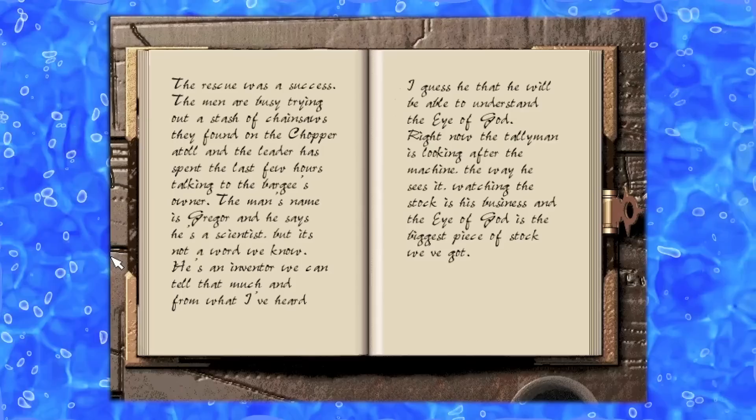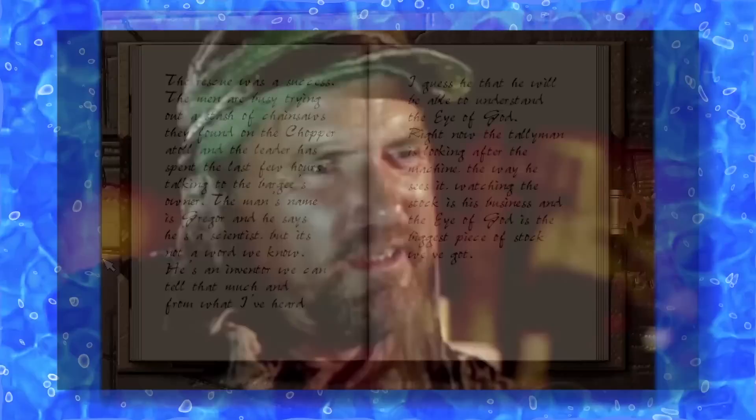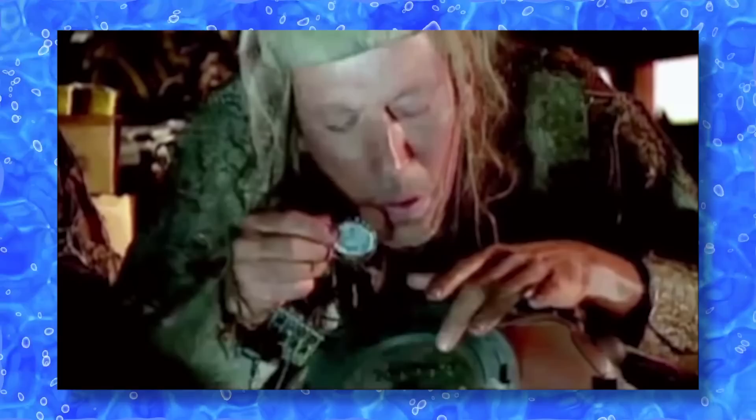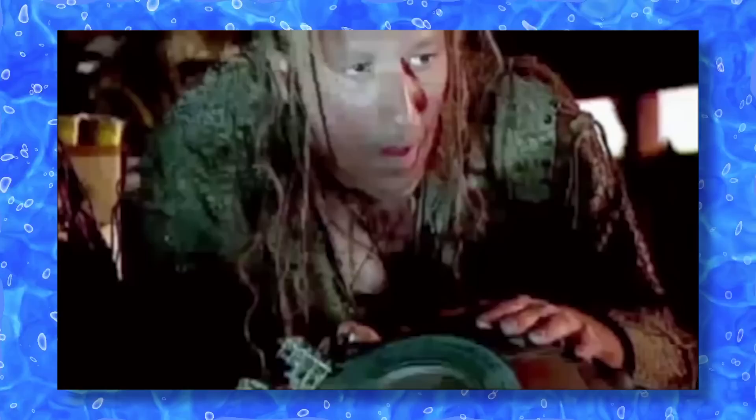We then returned to our journal where we learned that our troops have found chainsaws on the chopper's atoll — which shows up as a new weapons page — and we also learned the name of the inventor. It's Gregor. In the cutscene that follows, we find ourselves in the Tallyman's quarters as Gregor investigates the Eye of God. He tells us that the Eye of God is a navigational device that links up with satellites in the sky above to tell the user where they are on Earth and what lies ahead.